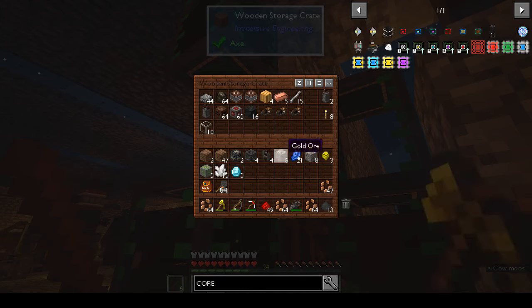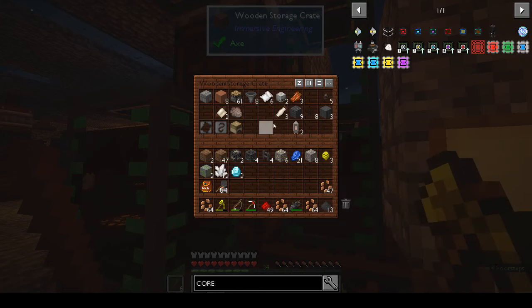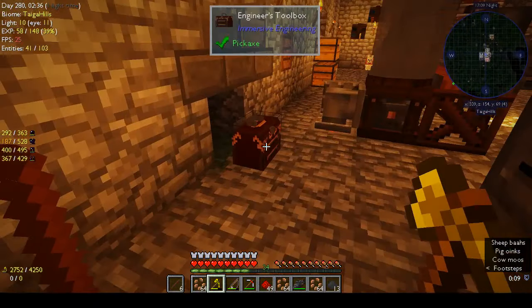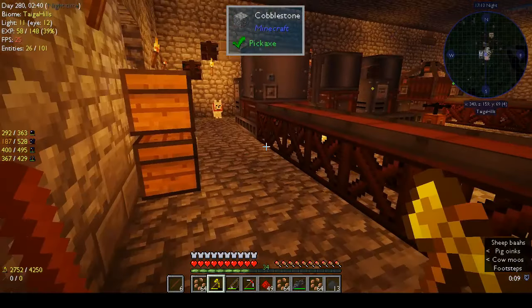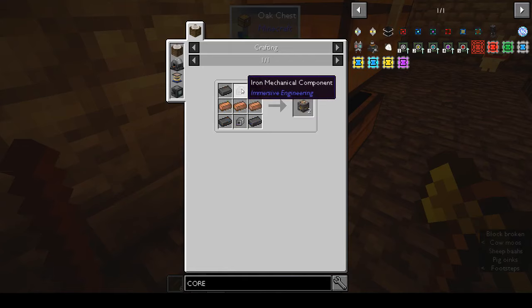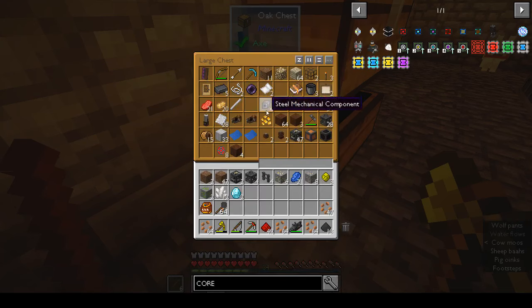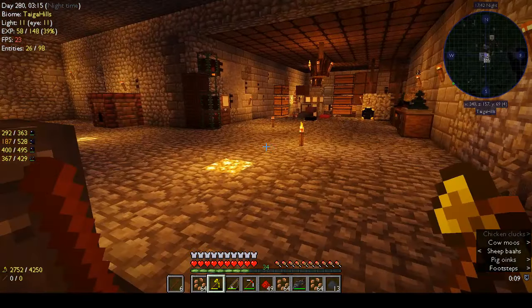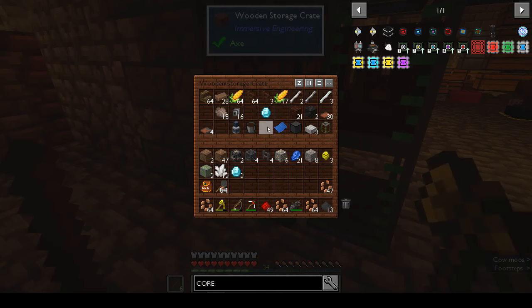The core sample drill needs four steel scaffolding, three steel fences, and two light engineering blocks. I thought I had those but I don't - I've only got heavy engineering blocks. So what do I need to make light engineering blocks? We need iron mechanical components, iron and copper. And steel mechanical components. Okay, so we need a lot of iron.